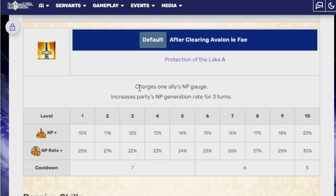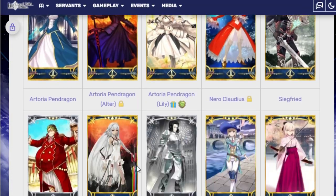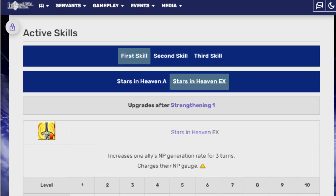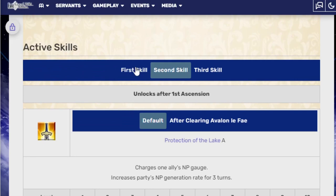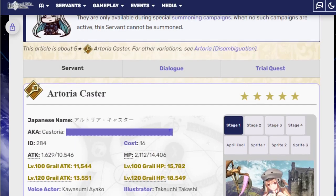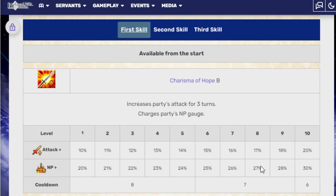Her second skill charges one ally's NP gauge and increases their NP generation. Bride Nero, which I use, and I assume plenty of people use as a kind of pseudo-support, has a skill like this — it increases an ally's NP generation for three turns and charges their NP gauge. But Bride Nero's NP rate is only 45% and NP charge is 30%. Castoria is built to give you the additional 50% NP from just existing.